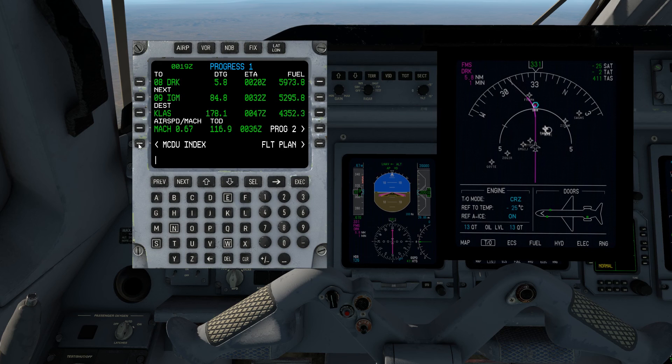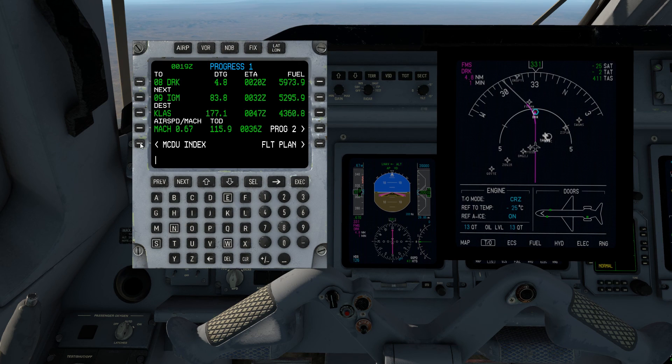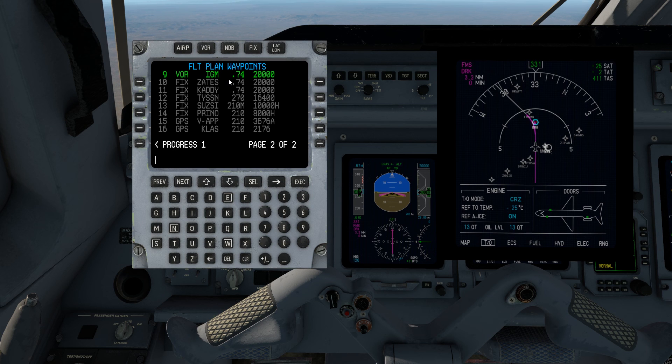Speaking of the flight plan, here we are — on the last line of the first page. Once we pass DRK we'll automatically swap over to the next page, but we'll go ahead and change over now. Next page: IGM, Zates, Caddy. Let's go ahead and edit a waypoint. I'm feeling rambunctious.